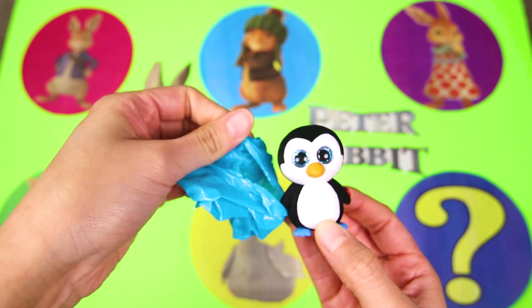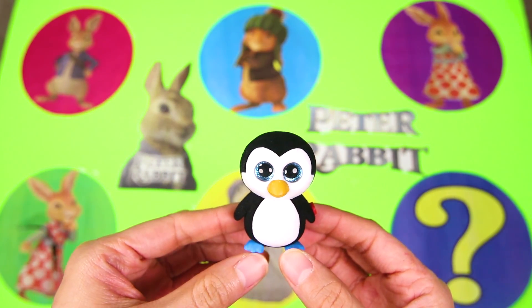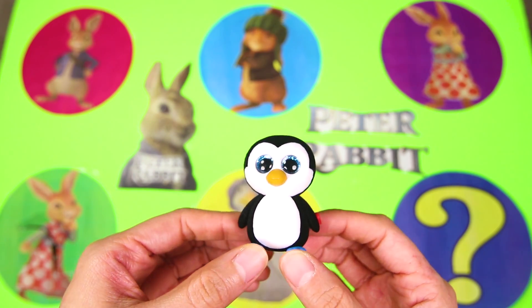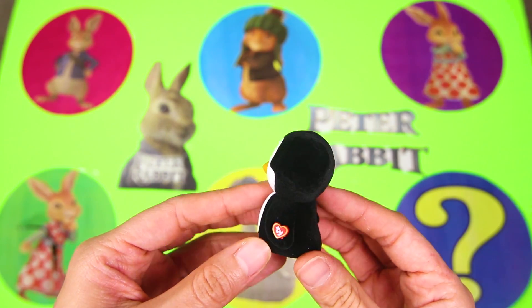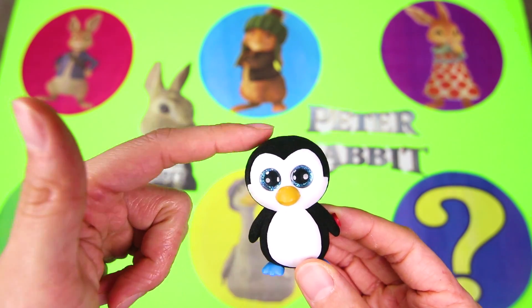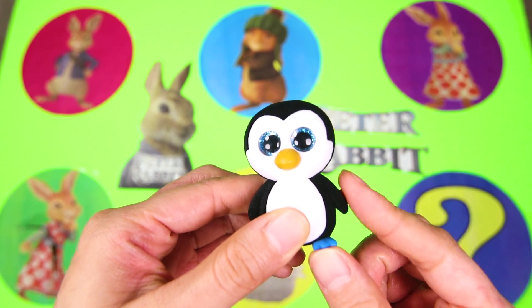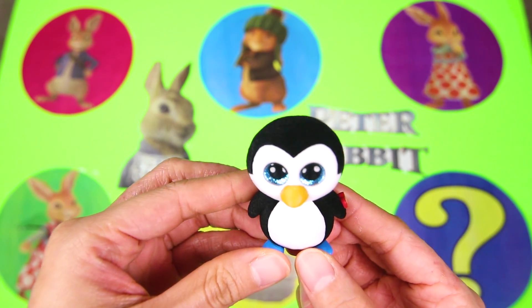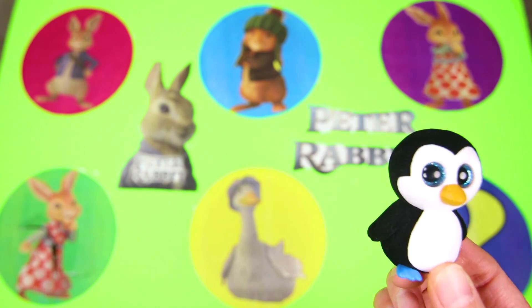And we got a penguin! He's so cute, and his name is Waddles! That's because when penguins walk, they waddle back and forth. Penguins are such cool animals because they sometimes live in the ocean and other times on land just like me and you. Do you know any other animal that lives in the water and on land like a penguin? Let me know in the comments!